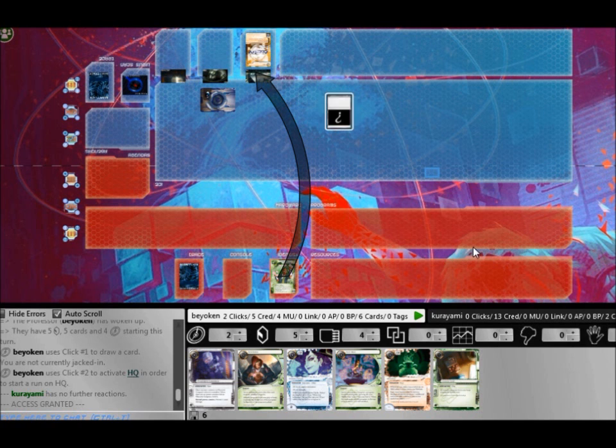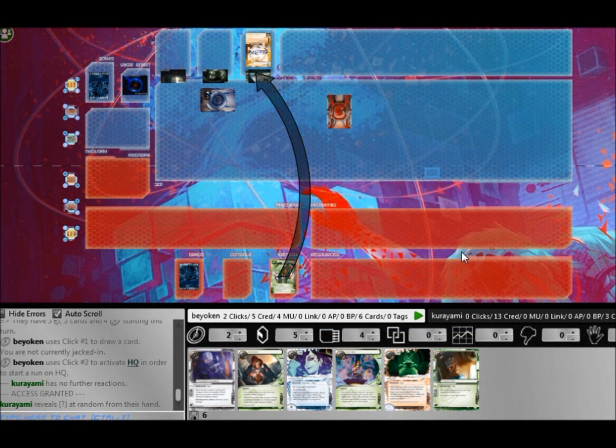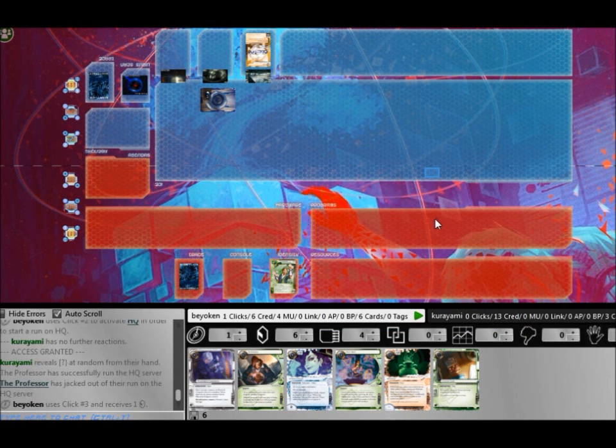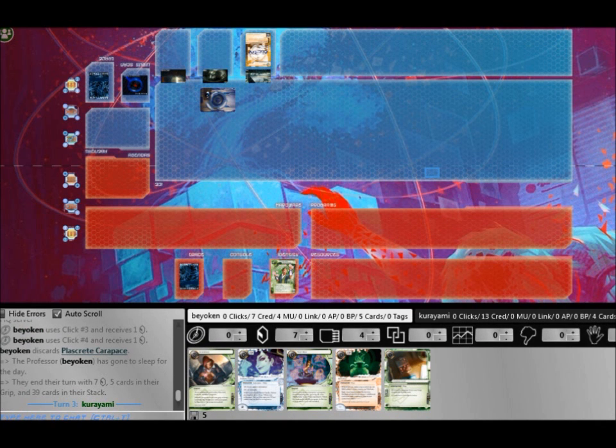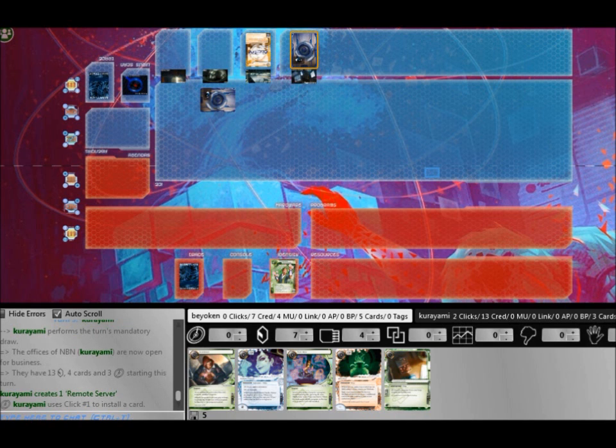So I run and try to scout out what cards he has so I know what kind of deck he is playing — whether he is Flatline-based or Astrobiotics-based. The SanSan doesn't tell much and I end up discarding the Plascrete, hopefully that doesn't become my undoing.